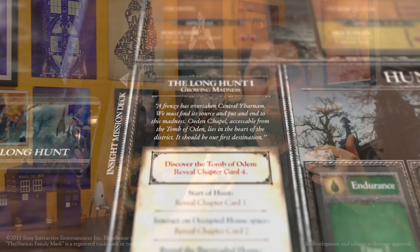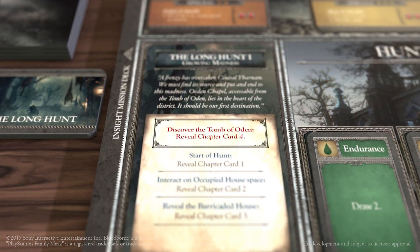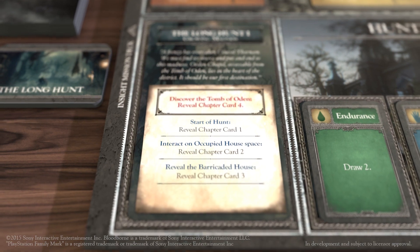In addition to this, the chapter itself might tell you specific information about that tile. For example, the Tome of Odin might be a generic tile with just an enemy and an item spawned in most scenarios. But in a specific chapter, it might instead spawn a specific enemy or have specific rules associated with it, as will be outlined by the chapter cards.